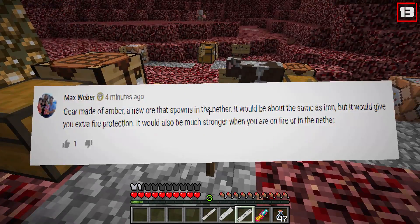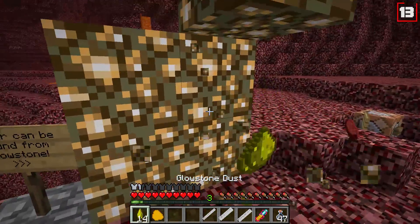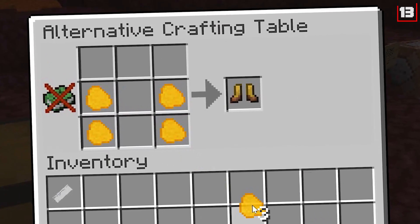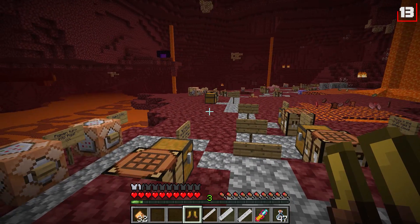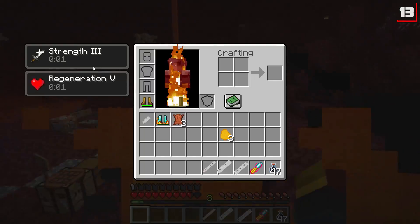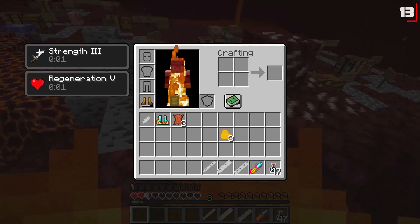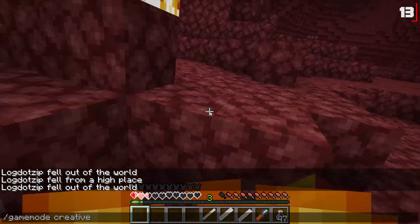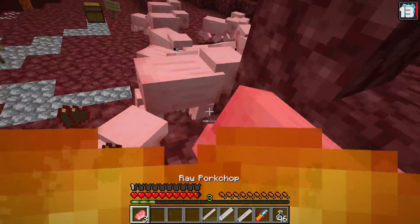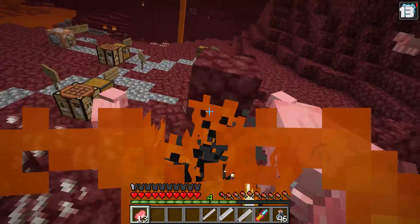Channel member Max Weber suggests number 13: Amber Boots. To make them, you'll need amber, which is an occasional drop from glowstone. When you wear amber gear, not only will you be able to handle fire when you stand on top of it, but you get Regen 5 while on fire. The armor does take durability damage as you stand on fire, and the regen does not outpace the fire damage. However, if you step in fire while already on fire, you get a serious strength boost — Strength 5 and Regen 5 for an extended time, one-hitting all enemies.